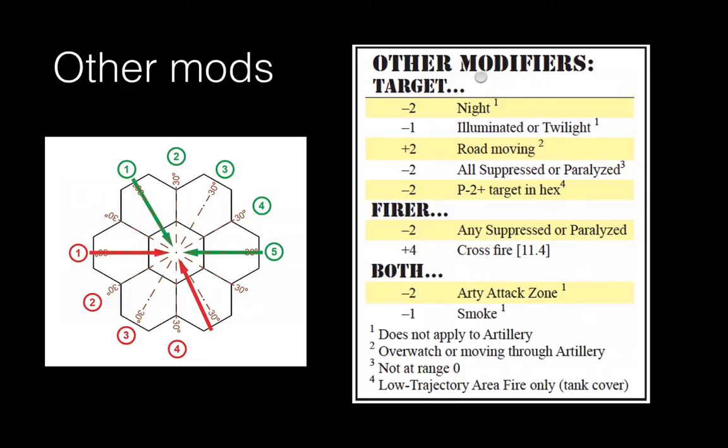A few other modifiers. This table of other modifiers applies to both area fires and point fires. One important one is the crossfire modifier. If you have fire coming from a couple of different hex sides, widely enough dispersed, the enemy has a hard time finding a defensive position that's not vulnerable to one or the other. You check 30-degree modifiers, and if there are five points, you get the crossfire modifier. So fires coming from here and there — or a greater arc — grant a crossfire. The red example shown doesn't quite reach five points, so it would not get the crossfire modifier. The crossfire applies to both area fires and point fires, and it's a very important way to dislodge an opponent dug in in heavy terrain — you've got to get around and achieve crossfire modifiers while closing the range.